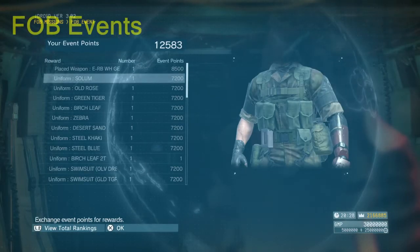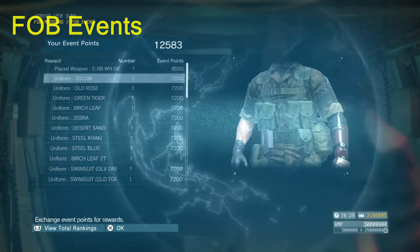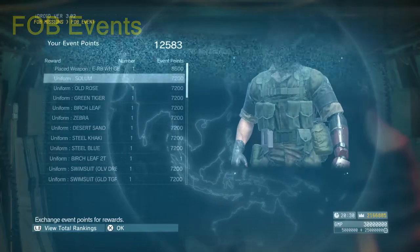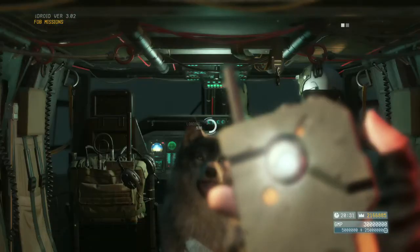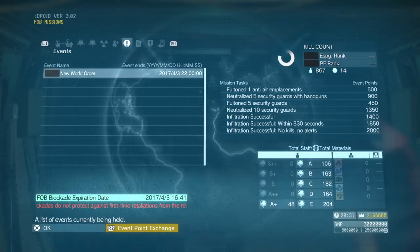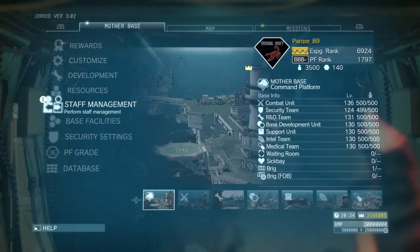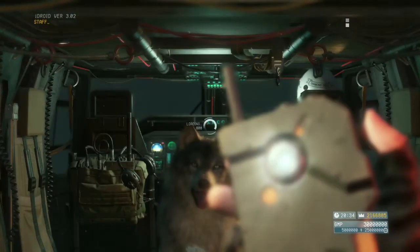A small tip: during events, buy everything you can. If you're willing to grind event points, just buy everything. You can buy S++ staff once, S+ staff 10 times each, and S-rank staff 10 times each as well.